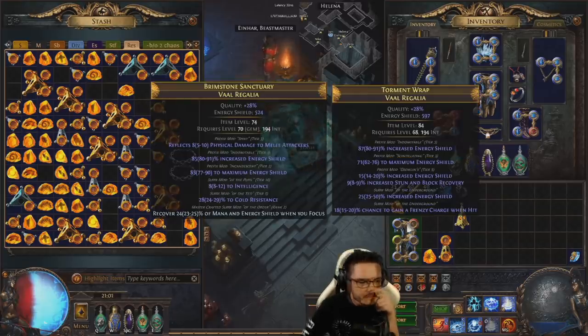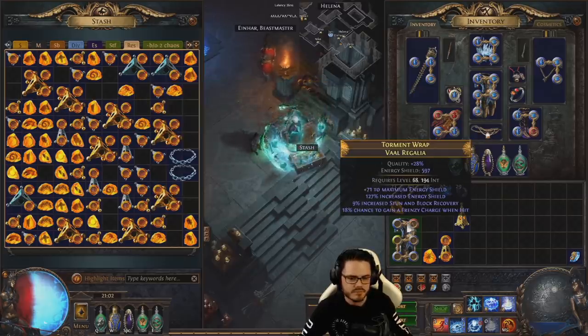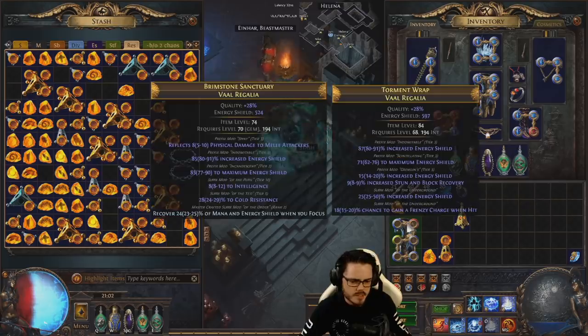This might be worth divining. One of the percentages can go up a little bit — it's already at kind of the top end. The flat is kind of close to the top end. The hybrid is pretty low and the increase can actually go between 25 and 50. That's worth divining because look at that last line there — the second last line — 25 to 50 and we landed 25. That's actually a huge range. So that's definitely worth divining, and this might go up to 630 or 640 or something with a decent divine.